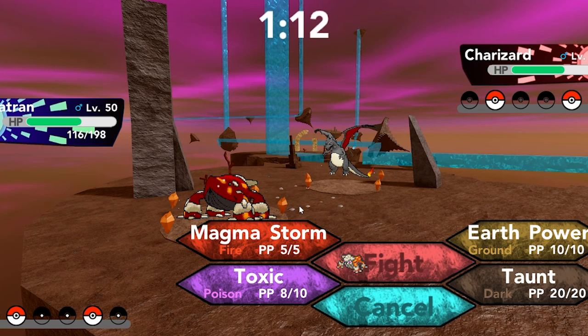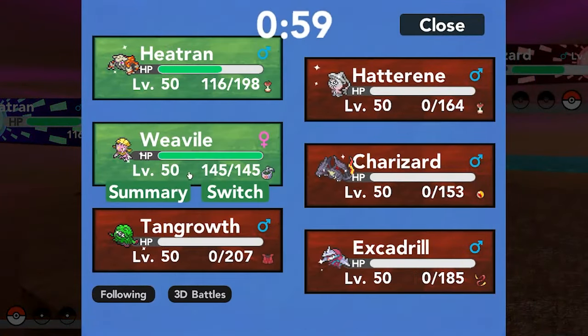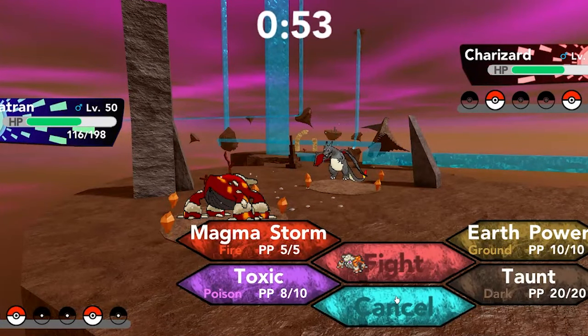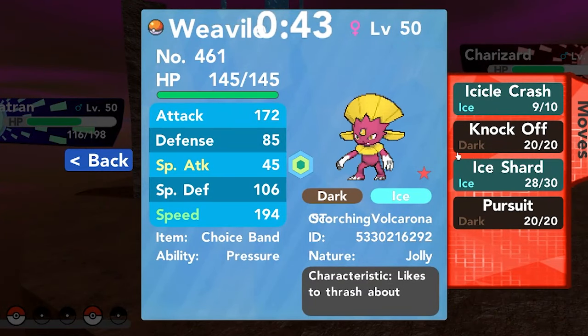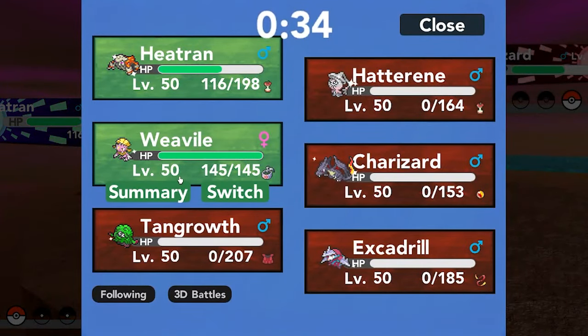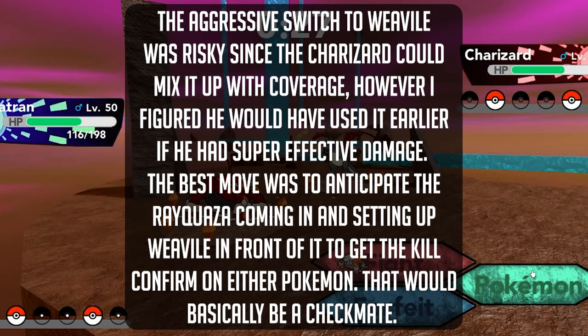Now what do I do here? I could go for the Taunt — that's an option. I could go for the switch predicting Rayquaza. It's hard. I'm taking the Taunt. Why is this such a hard battle? It's just the fact that Delta Stream kicked in like that — it made this so hard. I want to go into Weavile hoping he doesn't have Focus Blast. If he has Air Slash then it's a free switch.